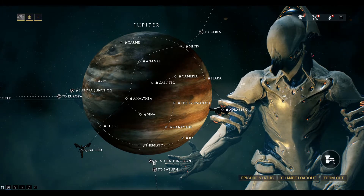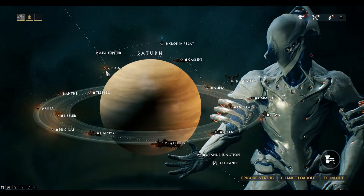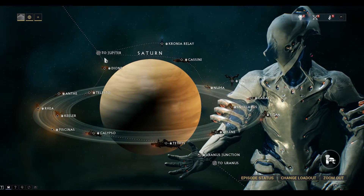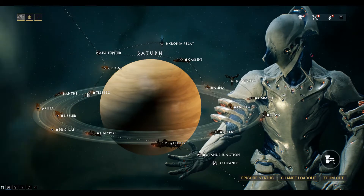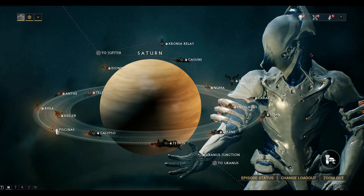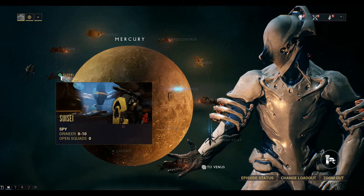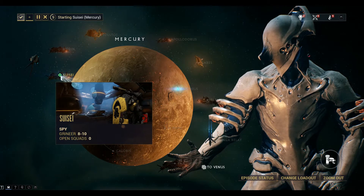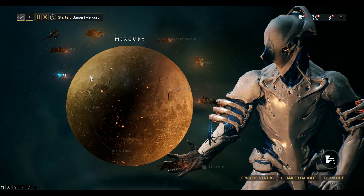So it's a fair bit of play through to get through those stages. These locations on Saturn will drop the Nanospores. So we'll start back at Mercury — as you can see I've done the nodes through to Susie Station, and then we just complete this mission first.